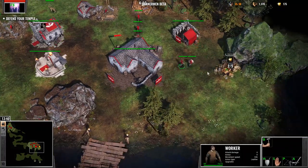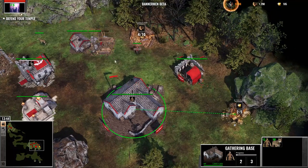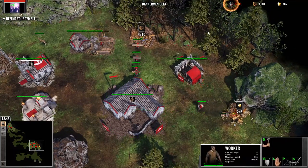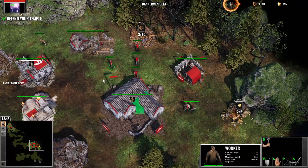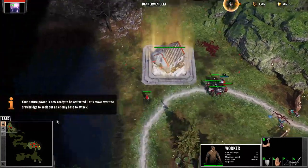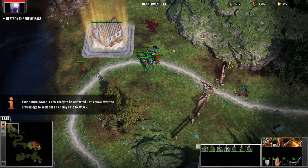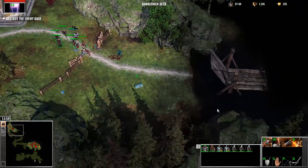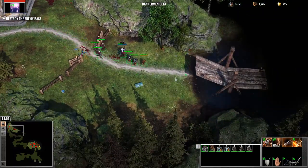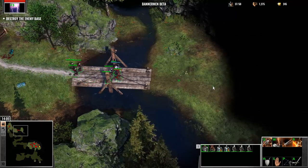Your nature power is now ready to be activated. Let's move over the drawbridge to seek out an enemy base to attack.